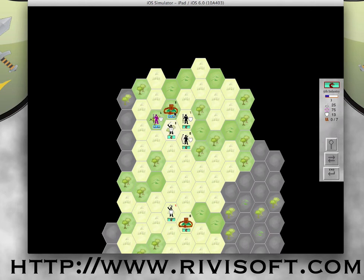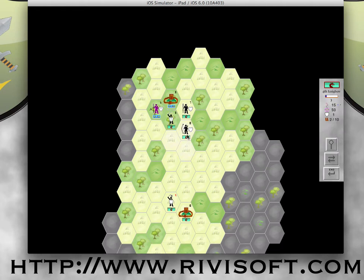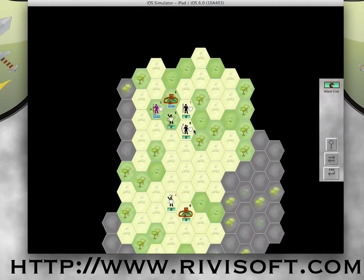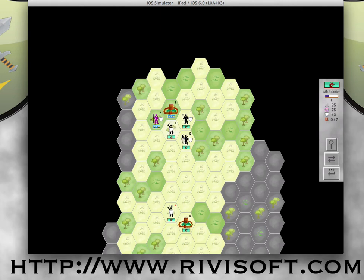Now if I wanted to try to expedite the destruction of this castle I could attack it, but as you can see it's on defensive terrain — it's in a forest — so it's going to have extra defense. My units are barely any stronger than the castle, so I'm going to try to beat it through attrition. My Longbowman had another shot in him so I took another pot shot at the pikeman. And that is that.